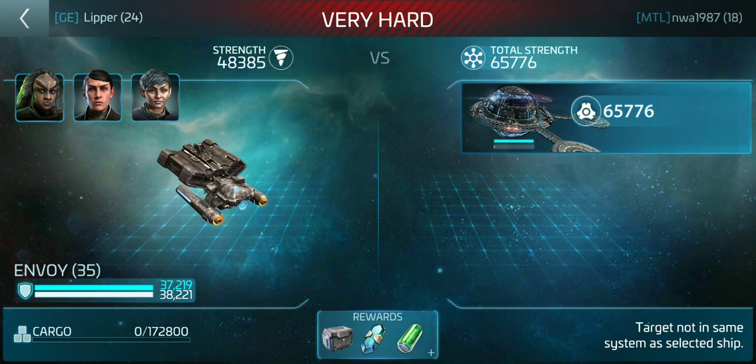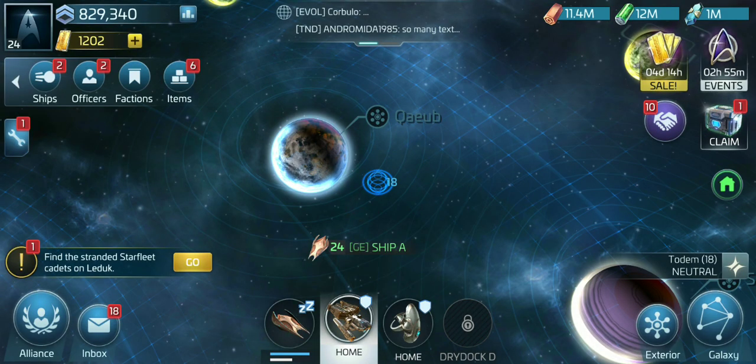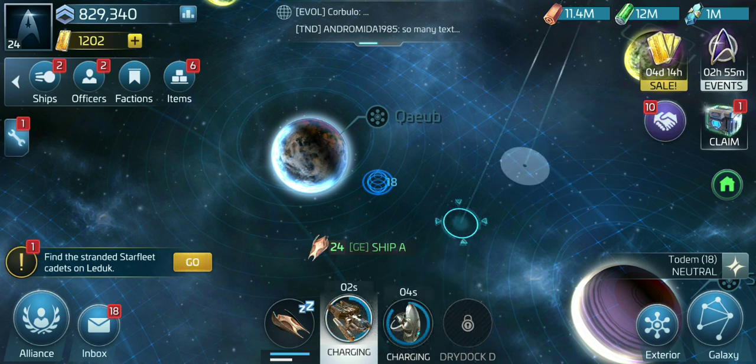Once you kill the base — as you can see here, the base is dead, it's only got shields and no health — that's when you start attacking with your miner. I'm going to bring my miner in. Like I said, this base is pretty easy; I can do this with 100k bases.